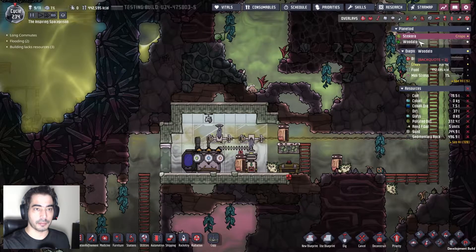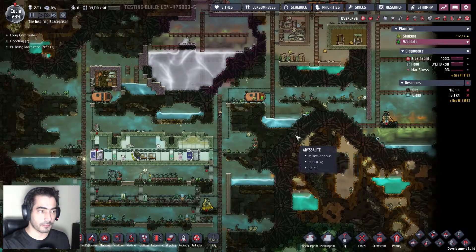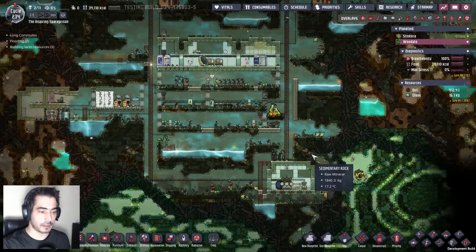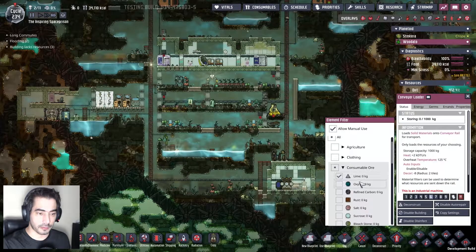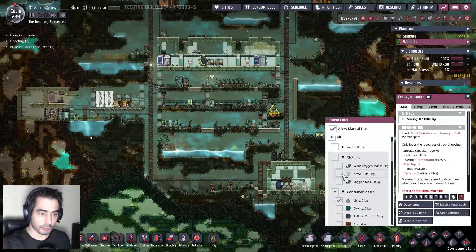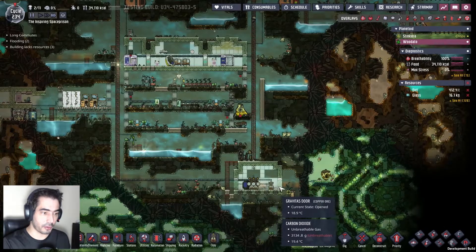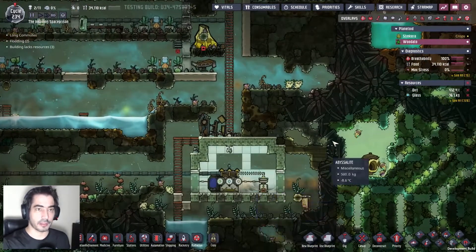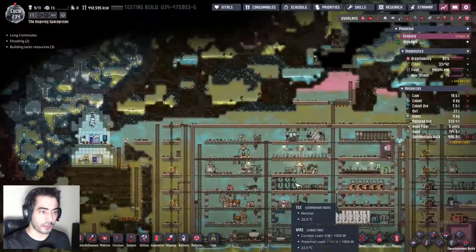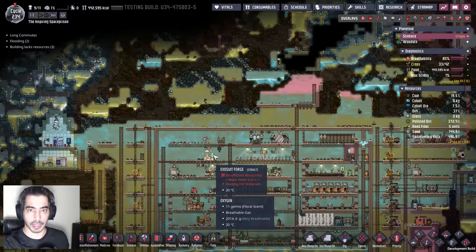Then this guy will grab the suit and put it here. At the same time, I'm going to put the worn Atmosuits here, which will then be thrown onto the other place. Then we'll grab the worn Atmosuits, fix them, then throw them back there. Make sense? That way I can keep things cycling.